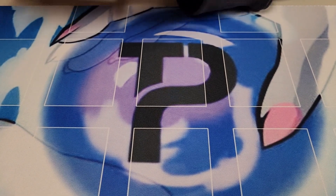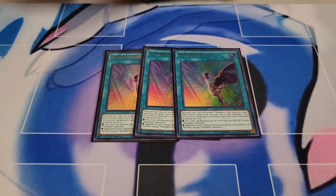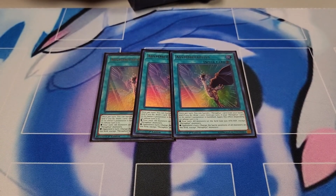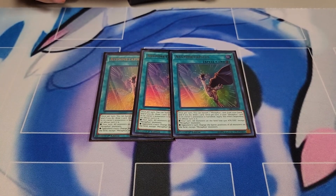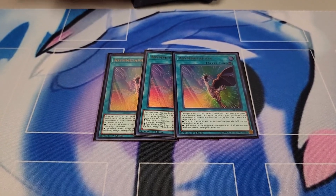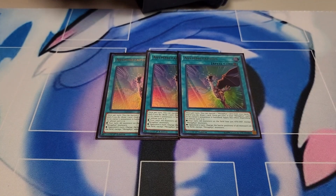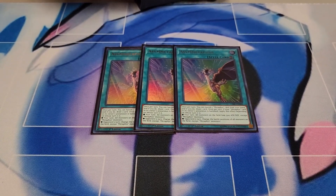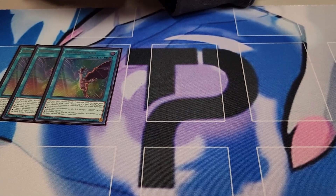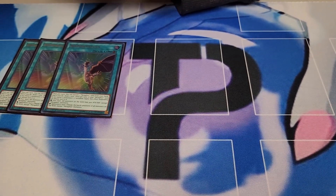For spell cards, I'm playing three copies of Aye of Metaphys. It's pretty much draw power for the deck — it's a soft once per turn banish a Metaphys card from hand to draw a card. It also has a mandatory effect depending on whose turn it is. On your own turn, it makes all non-Metaphys monsters on the field lose 500 attack and defense. On the opponent's turn, it changes all their battle positions. So if you ever trigger it in battle phase off the Decoy, you can switch them to defense mode so they can't attack you anymore. It gets their attack really low so Ragnarok can walk into them. The only thing it doesn't work with is link monsters.